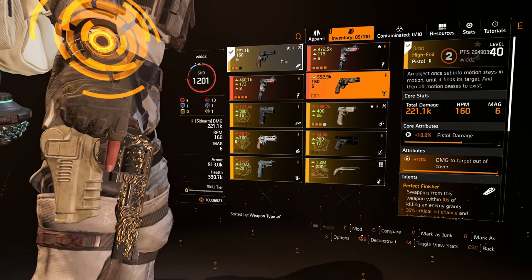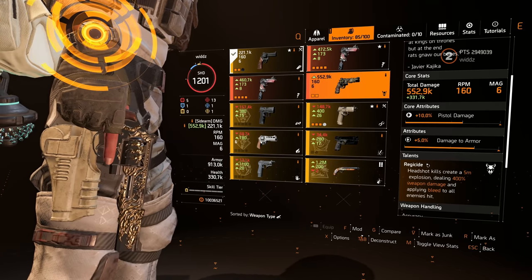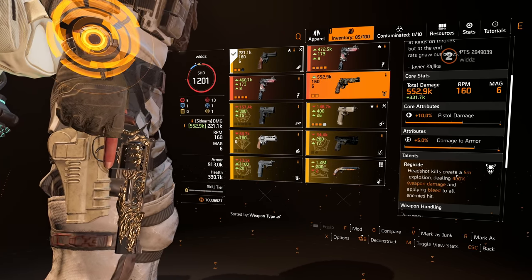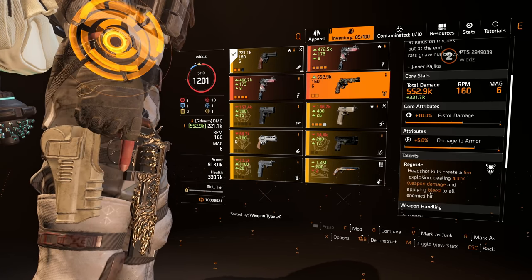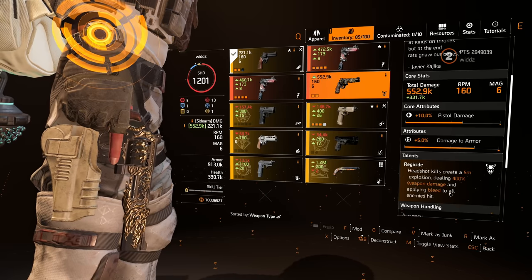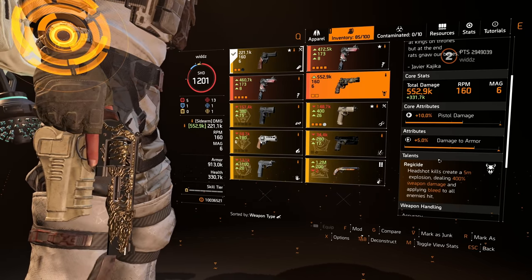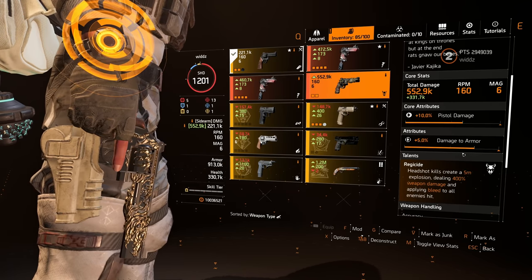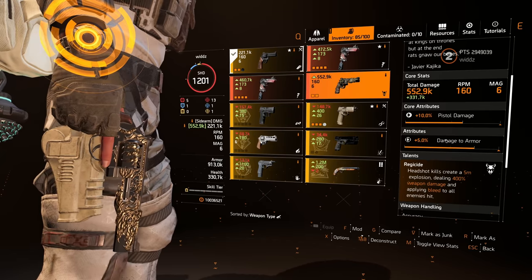I guess it's more than double though, but still. If we take a look at the talent, which is called Regicide — headshot kills create a 5 meter explosion, dealing 400 weapon damage and applying a bleed to all enemies hit. It also got damage to armor, which is a pretty good stat; damage to a target out of cover would have been better though.